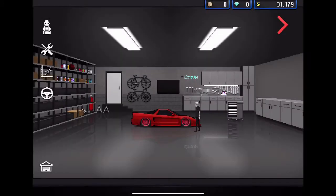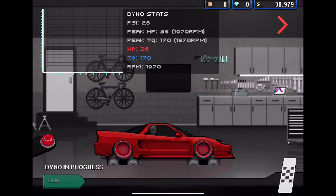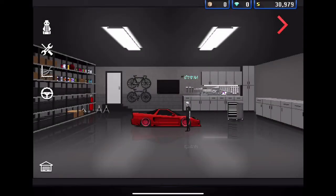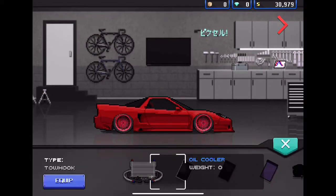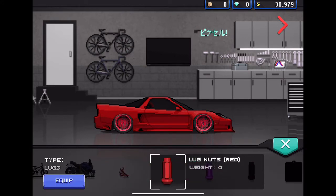Let's go ahead and run it on the dyno and see how well this thing does. Wow, that's pretty good - we got like fifteen hundred horsepower! We forgot to equip the red racing seat. There's also an oil intercooler - on some cars it looks good but on a lot of cars it doesn't.